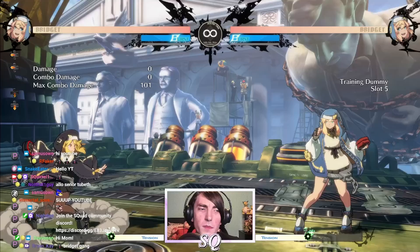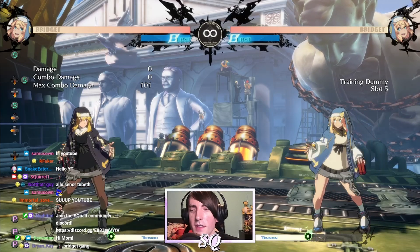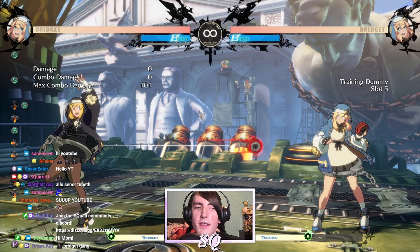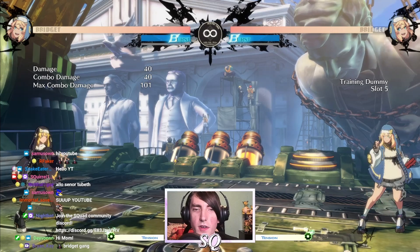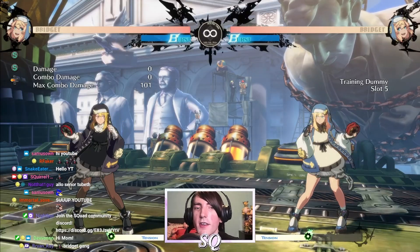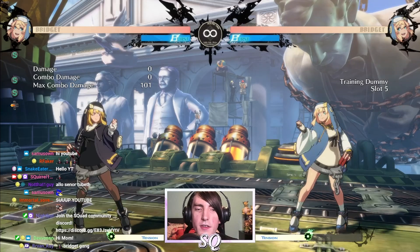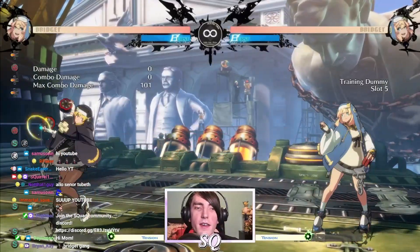Probably the star of the show for her ground normals are of course her S normals. Now there's something we need to get out of the way immediately — her normals are not disjointed. Pretty much right at the tip of the yo-yo there is not a hurt box, but the entirety of the string on the yo-yo does have a hurt box. This causes a lot of situations where her normals are very susceptible to being whiff punished or oftentimes stuffed entirely and getting counter hit. So while they do have great range and they are good normals that control a lot of space, because of their hurt boxes they're not as safe as you would like them to be. You do have to be pretty careful and not get too careless with how you press your normals in neutral. But they are good — they have a lot of range. Her 5H also has a lot of range to it.